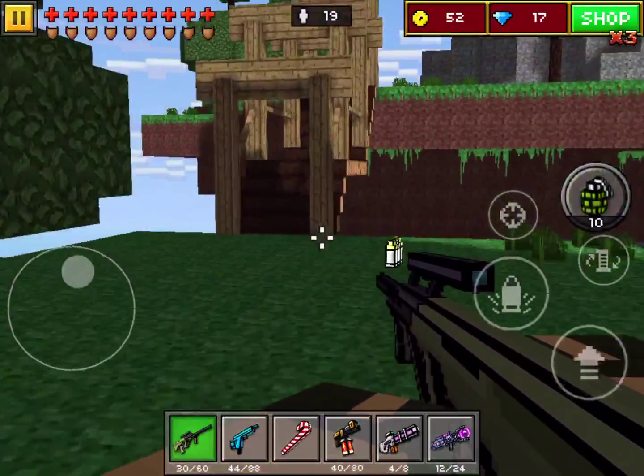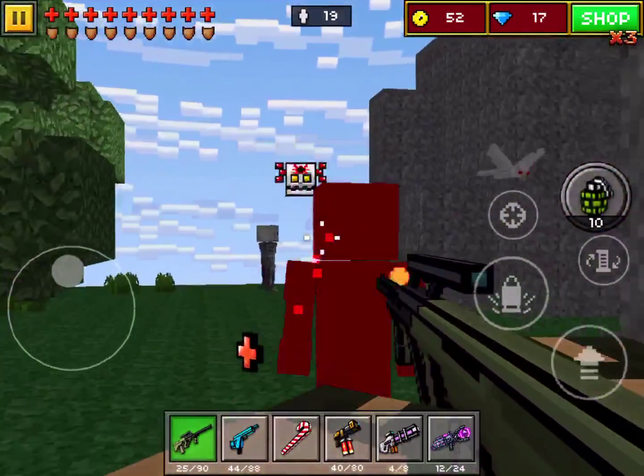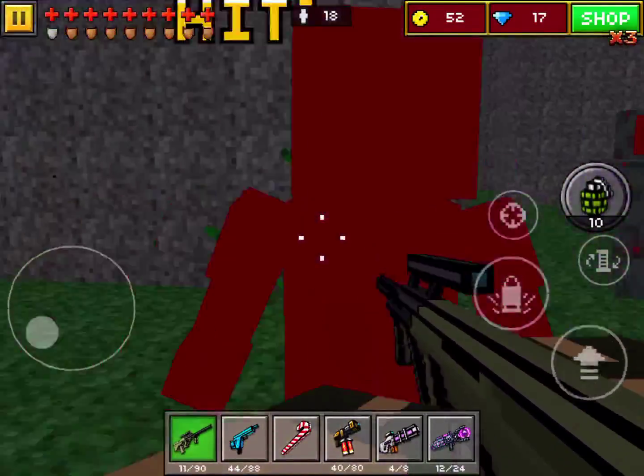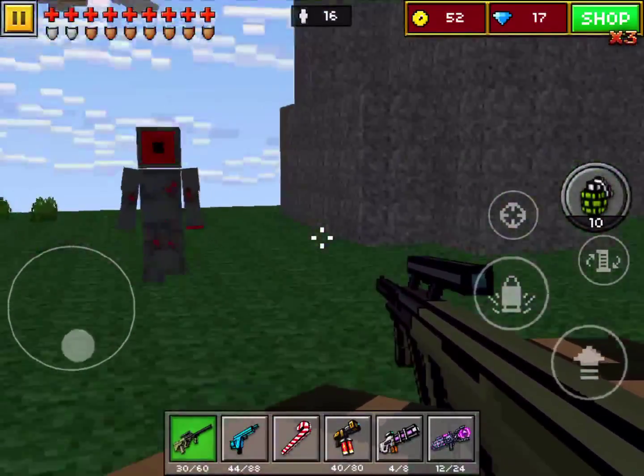I do always exercise caution, because you never know when an enemy can spawn right on you. There is a mob cap limit, so not all 35 enemies are on the map at once. And remember, you can fall off.